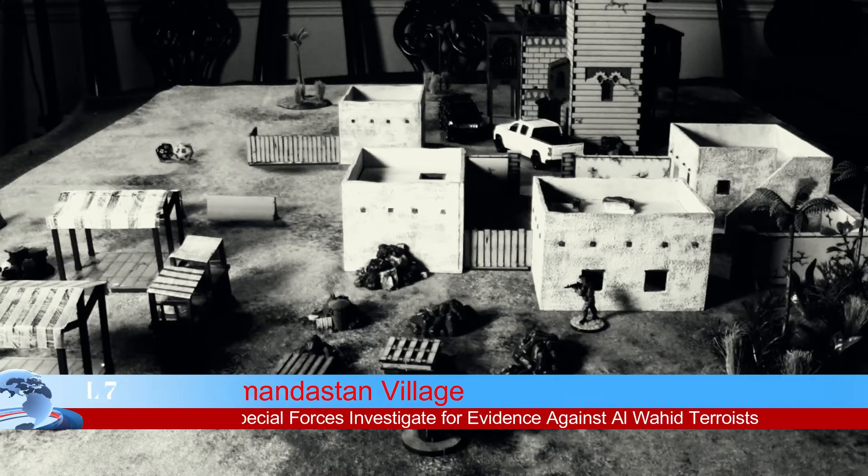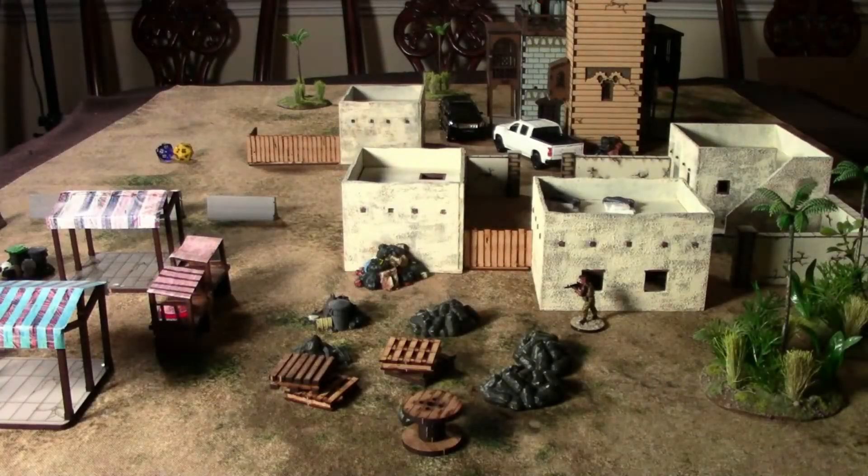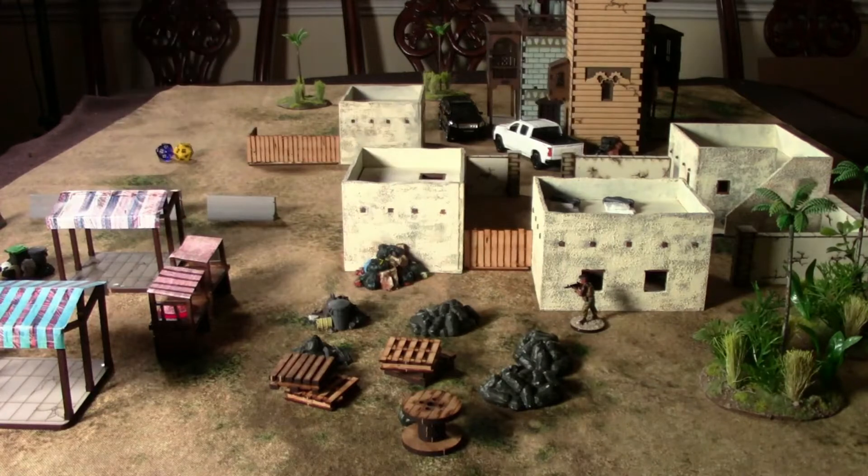Intelligence has identified an encampment located on the Eastern region of Romandistan, believed to be a training camp vital to the Al-Wahid militia. Your team is tasked with sweeping the camp and gathering intel that can be used to fight against the Al-Wahid militia and its cohorts. There are four objective markers scattered around the table — one is the primary objective, randomly marked on the bottom, and the others are secondary objectives.